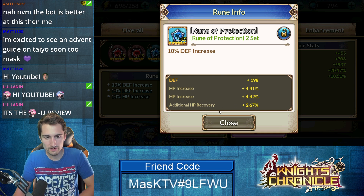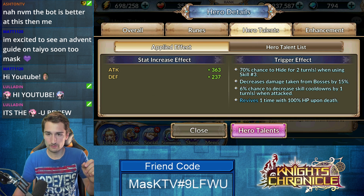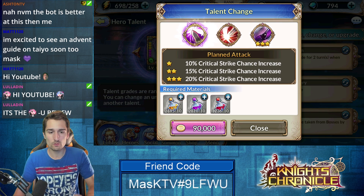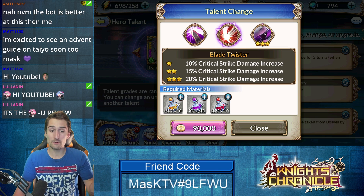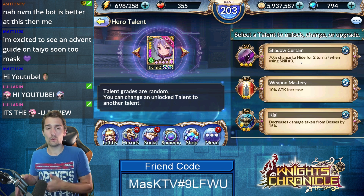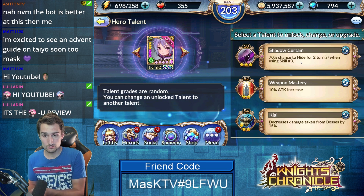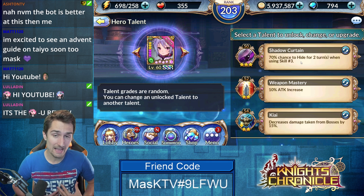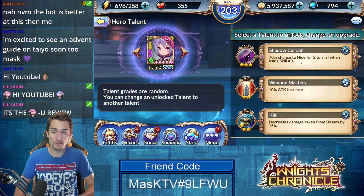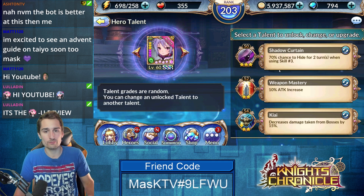That's her skills and her runes. Let's check out her talents. In her first talent slot, we have the choice between planned attack — 20% crit strike chance, 20% crit strike damage — or 70% chance to hide for two turns when using skill three. I don't think we need crit strike chance or crit damage on a support character. So the 70% chance for a two-turn hide after using skill three and reviving people — which means you're in a desperate, about-to-lose situation — this hide is going to come in clutch. I really don't value crit strike chance or crit strike damage on Ramu. So this was a no-brainer for me.